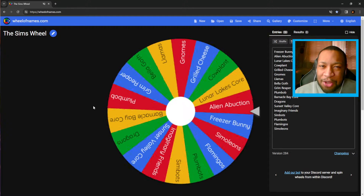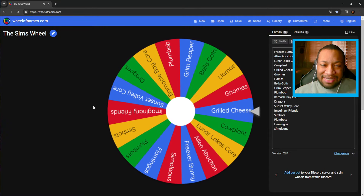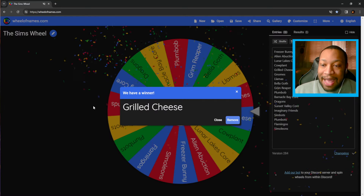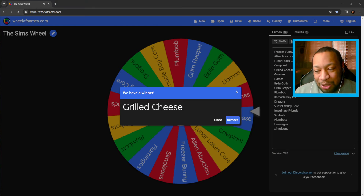I'm not going to spin the other wheel for the colors — this is just going to be it today. Please let it be something good. What are we going to get? Grilled cheese? We have to build something that is inspired by grilled cheese. Okay, I think that's doable.